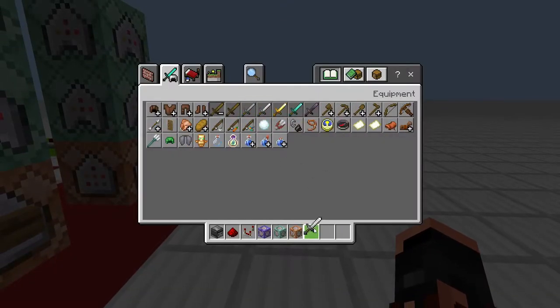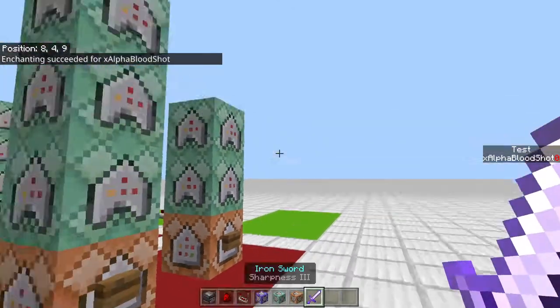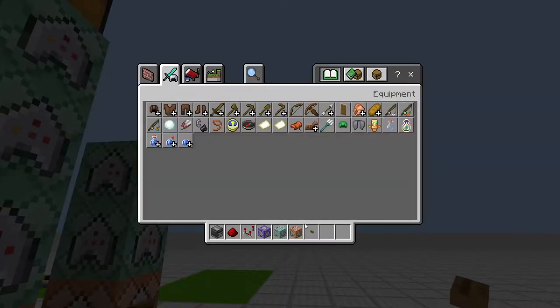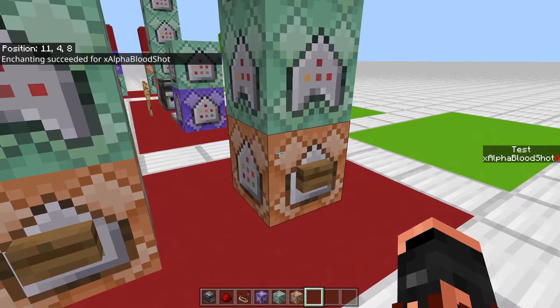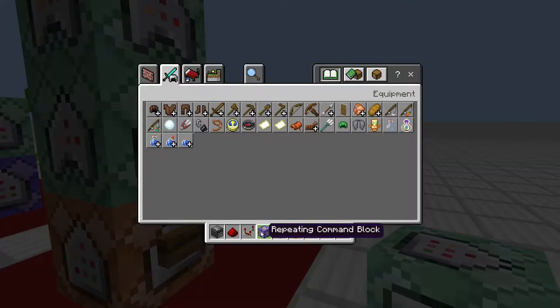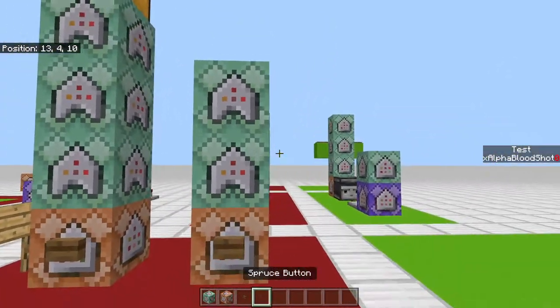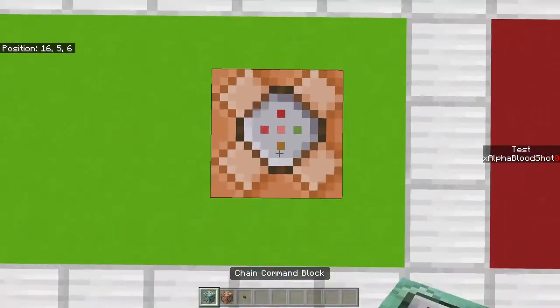We'll just get this set up real quick for an example. This one has Sharpness 3 on the sword so I can show you that. Let me get rid of this button. Let's go ahead and get started with the first method — I'll clear out my inventory a little bit.